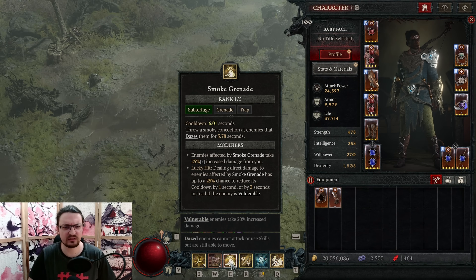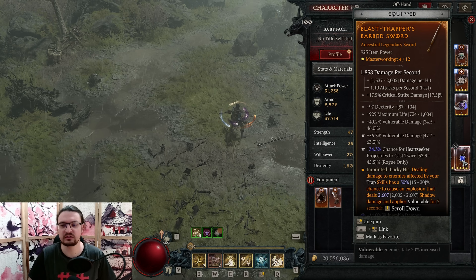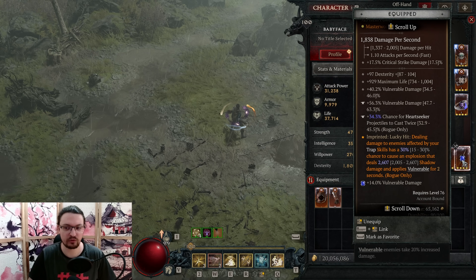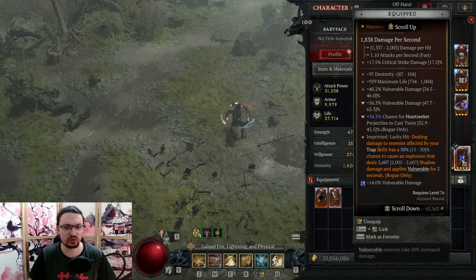We are using caltrops as well as smoke grenades to basically achieve that trap effect. But smoke grenade is a grenade, not a trap — well, not with that attitude. We are utilizing the Explosive Worth aspect to convert grenade skills to trap skills. This will also increase our movement speed.